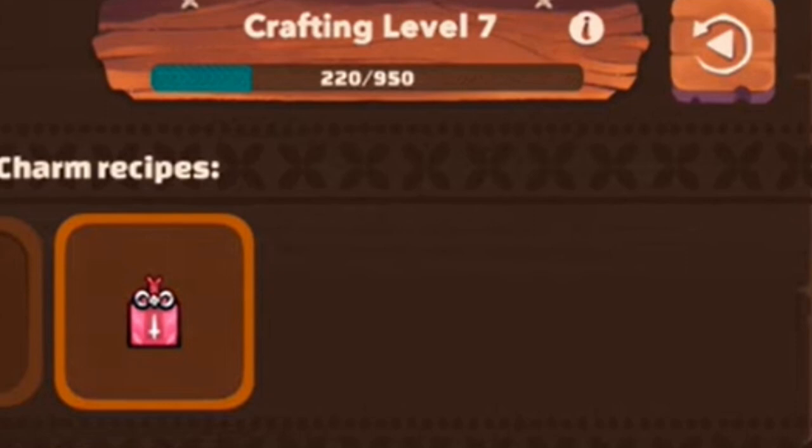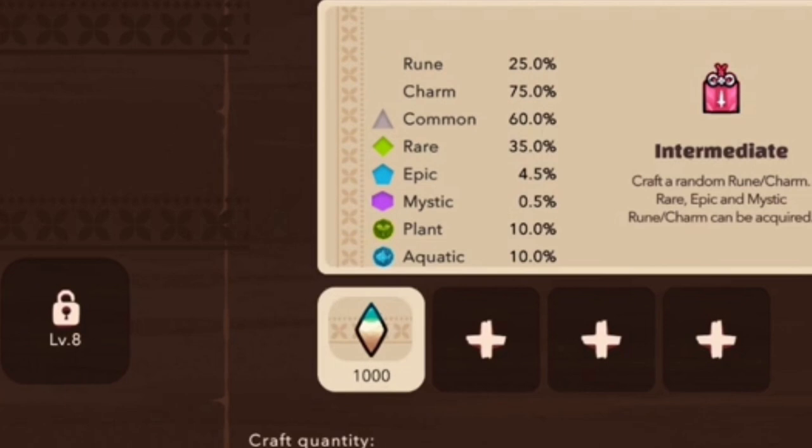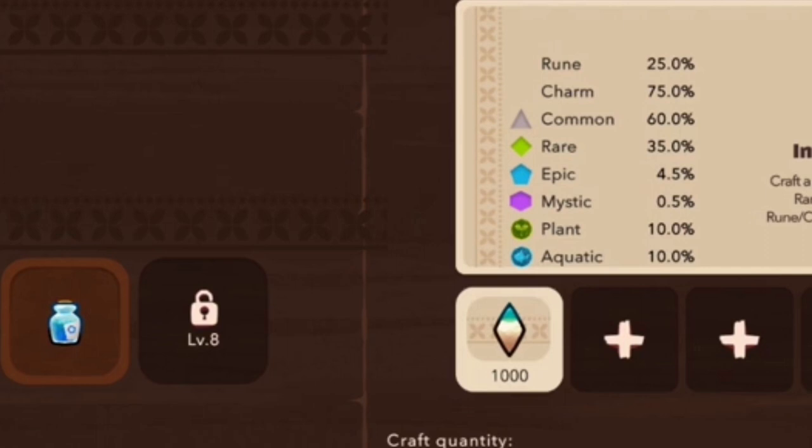Be sure to check out my crafting guide as well. Right now, crafting isn't that important. Season 0 of Origin allows you to access all runes and charms for free, so have fun and come up with the best combos before July comes. Runes are equipped on an Axie, and as of Season 0, you can equip the same rune onto multiple Axies on the same team.